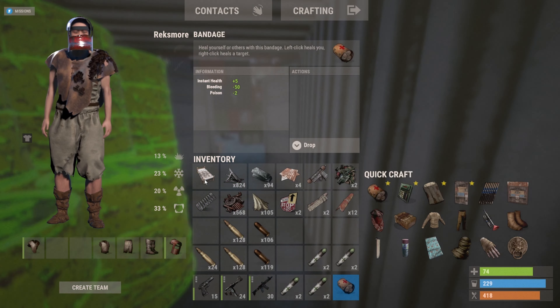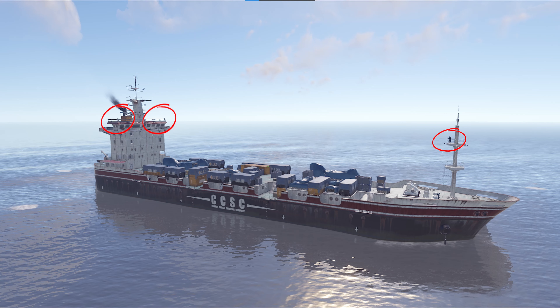The reason that I've left these scientists alive, especially these three scientists here, is because they will act as an early alert system. This means that if I'm down on the bottom of the boat looting, or if I'm just not paying attention, I will hear the scientists shooting as soon as they see a player. This also gives me the notification of which direction the player is coming from.